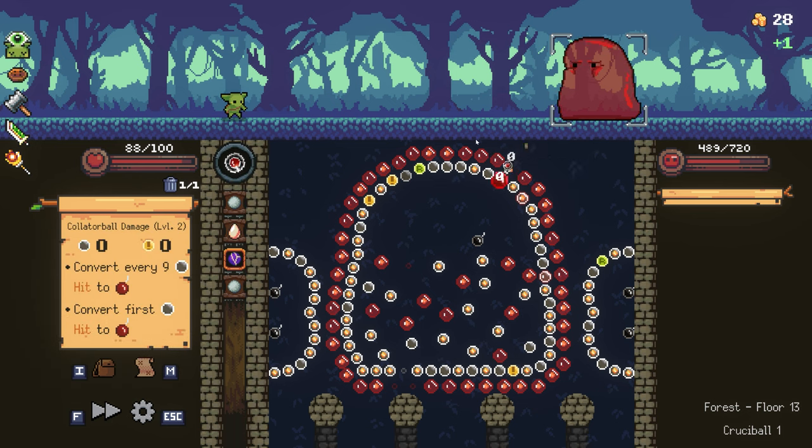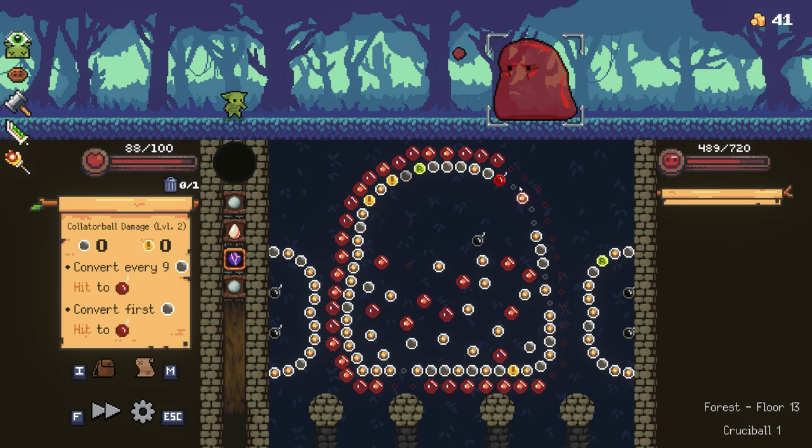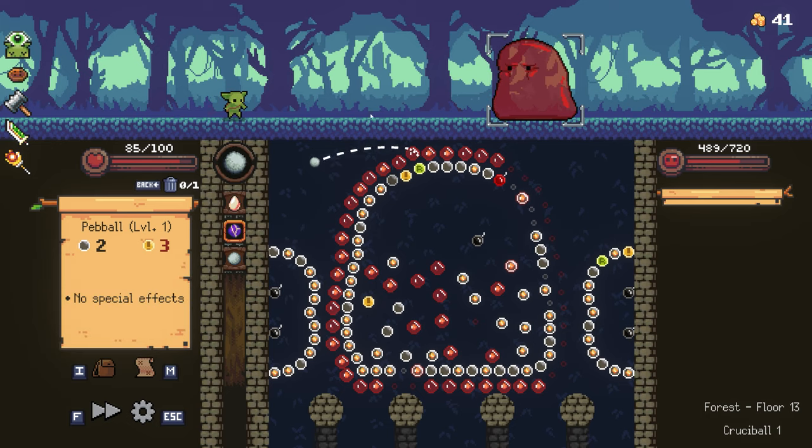You kind of end up wondering what you're going to do to accomplish anything. At least my orb that deals no damage is able to clear all those red slimes out. But when I reload I get all that back again, and I'm switching sides here.